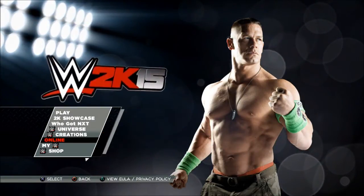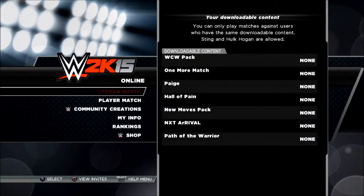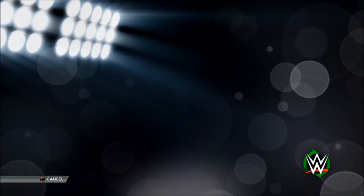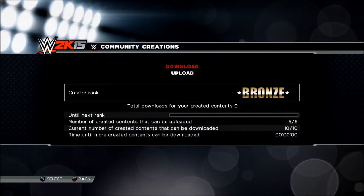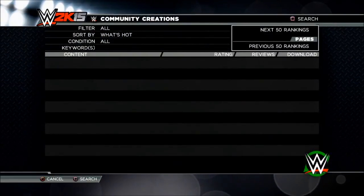You've got to go online, so you need an internet connection of course. Go over to Community Creations and let it load. Then go ahead and go to Download.